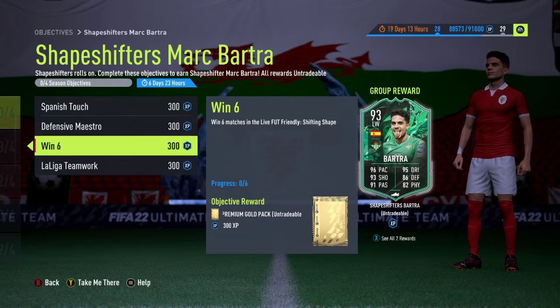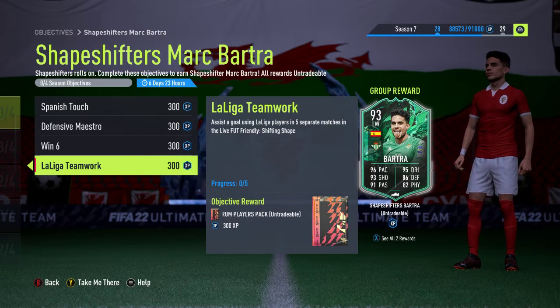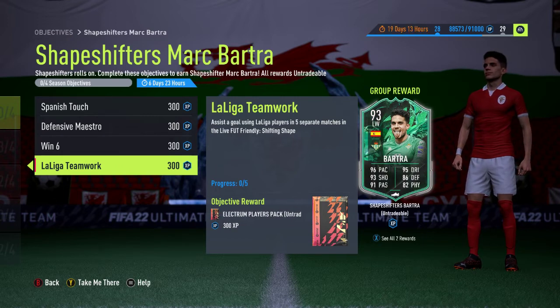The third option is Win 6 — you just have to win six matches within Shifting Shape. That's a premium gold pack reward and it's fairly straightforward. The fourth one requires you to assist a goal using La Liga players in five separate matches within Shifting Shape, and there's an Electrum Players Pack for that. This will take you at least five matches since you may not always assist with a La Liga player.